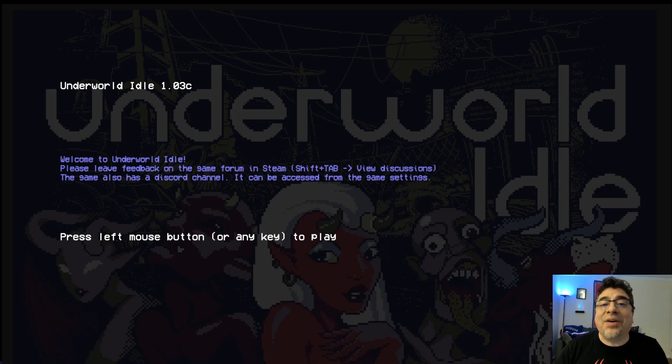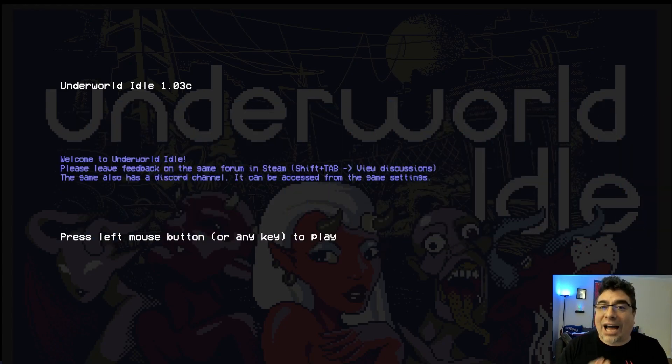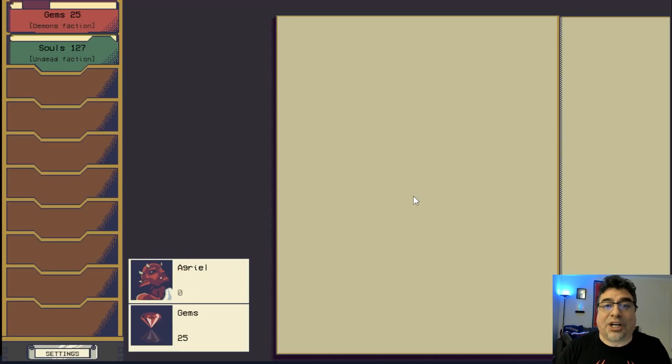Welcome, another game, another achievement — the Game Hunter is here. Today we're going to congregate.com to play Underworld Idol. This video is a little different: we're not going to focus on only one achievement, specifically unlocking a ghoul, but I'm going to try to give you the first ropes to get started in this amazing idle game.